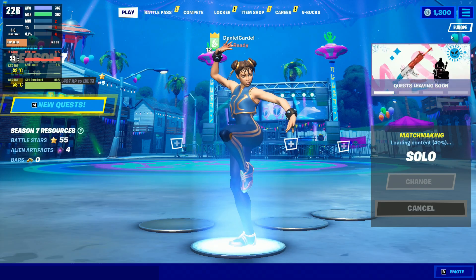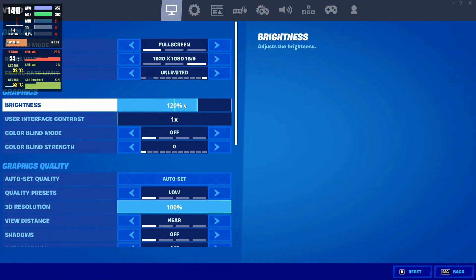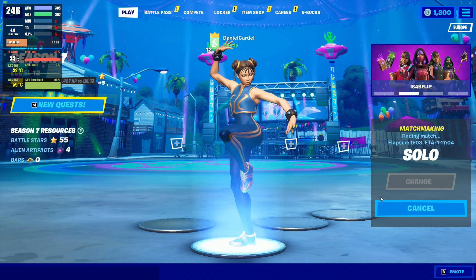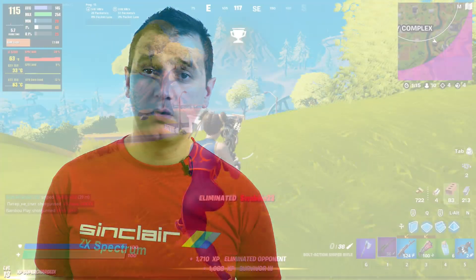Fortnite. I went with two modes: the generic one, DirectX 11, and performance mode. Even though I will always choose performance mode, I wanted to see if the GPU is glitching. Regardless of any settings, I really appreciated how the graphics card is working in performance mode.